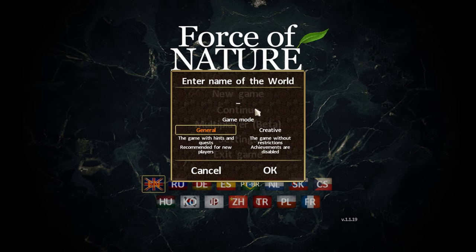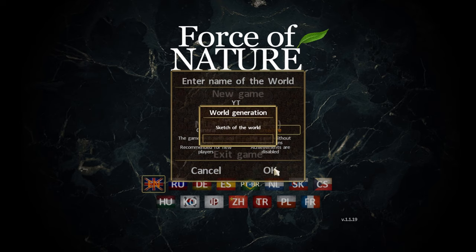Let's go - new game. I'll name this one 'YT' because it's going on YouTube. There are two different game modes: a general mode with hints and quests recommended for new players, and creative mode without restrictions where achievements are disabled. We're going to go creative. Now it's generating the world. In the normal mode you have to level up to build things as you go along and it unlocks new things - we're just going to go pure sandbox mode.